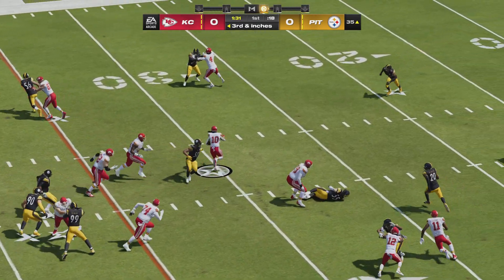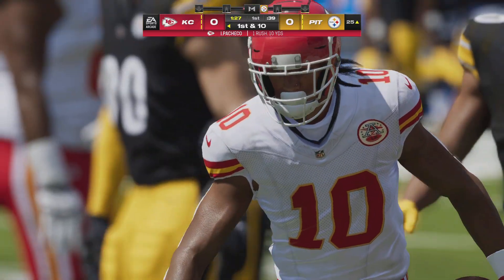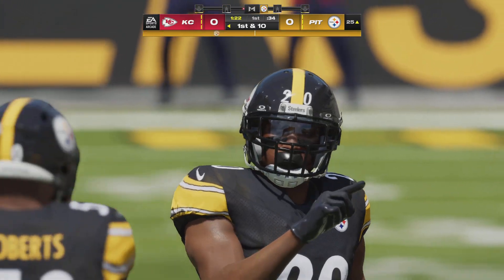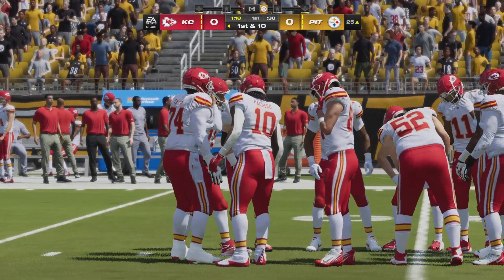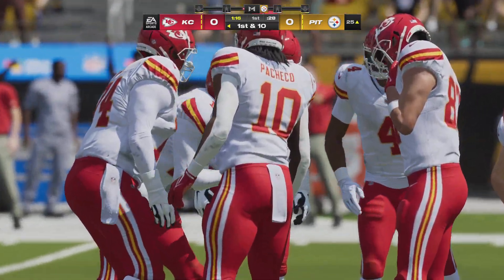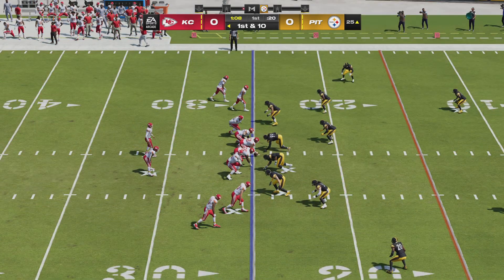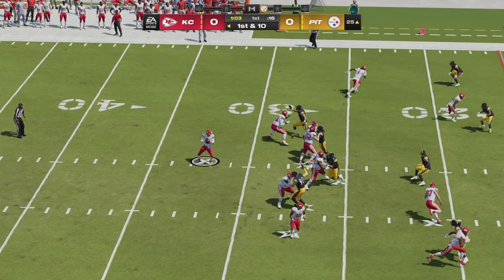They'll try for the first with Pacheco — and maybe a little over-pursuit there as he's able to take this down to the 25-yard line. A gain of ten gives Kansas City a first down. There's plenty of real estate for him to maneuver on that run. It shouldn't be a surprise — he's one of the better backs in the league. You had to come into this game with the idea to slow him down, otherwise it's going to be a long afternoon.